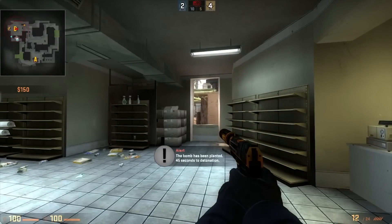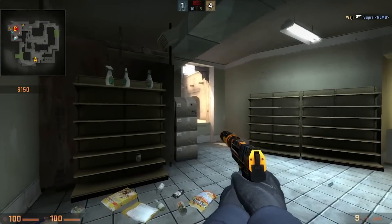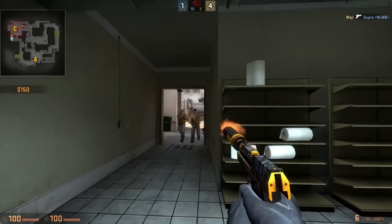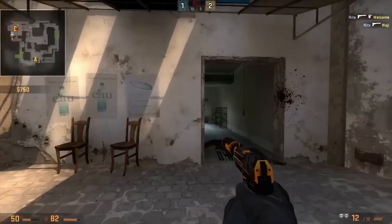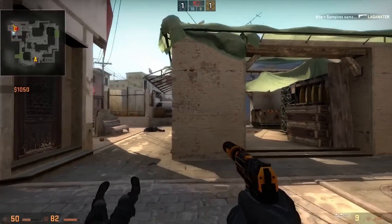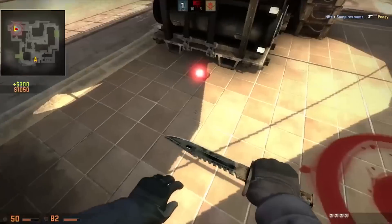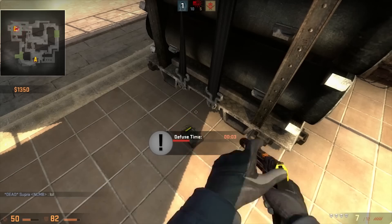Coming in at number 4, we have Knight who is playing on Mirage as well. He's rotating from the A site as his teammates fall, so it's a 1-on-4 situation. He gets a really nice 2-kill where the guys were pushing at him in Market, gets the 3rd guy by turning around, and the last guy was in the Van area. He gets that and goes for the diffuse — a really nice rotation from Knight, coming from A site to B site through Market for a clutch win.